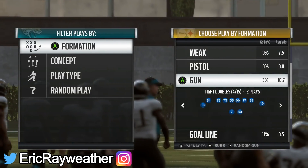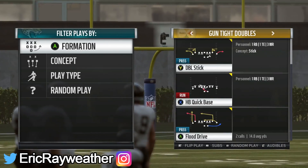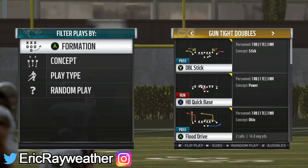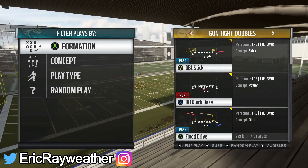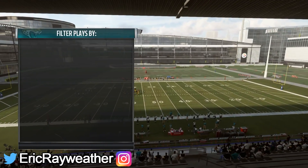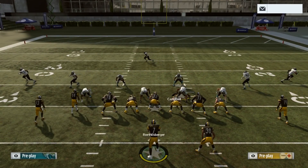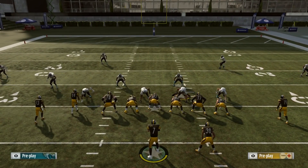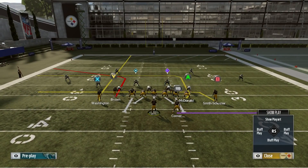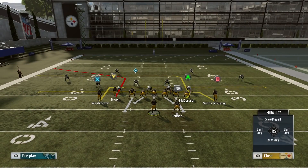I'm in the Steelers playbook today, switching it up a little bit because I've been getting some requests to do some Steelers playbook stuff. We're going to look at the Gun Trips Doubles formation - I believe this is only in the Steelers playbook, correct me if I'm wrong. The play we want to look at is the Flood Drive. We want to block the running back for extra protection, then take the X receiver and put him on an in route, and motion snap him out.